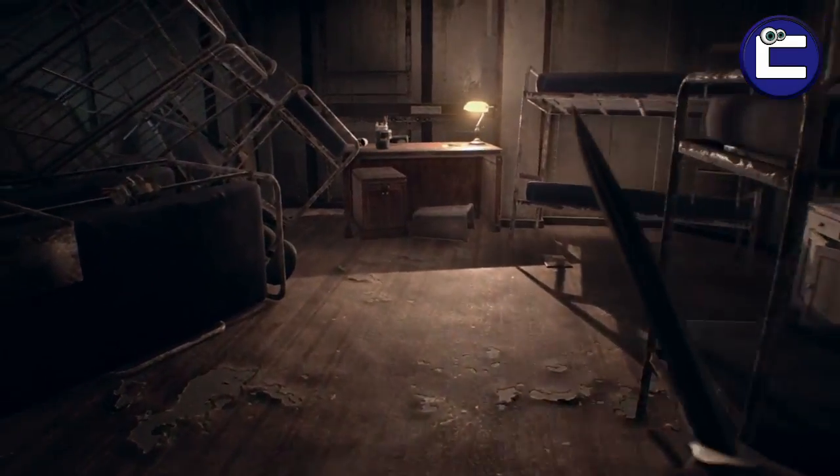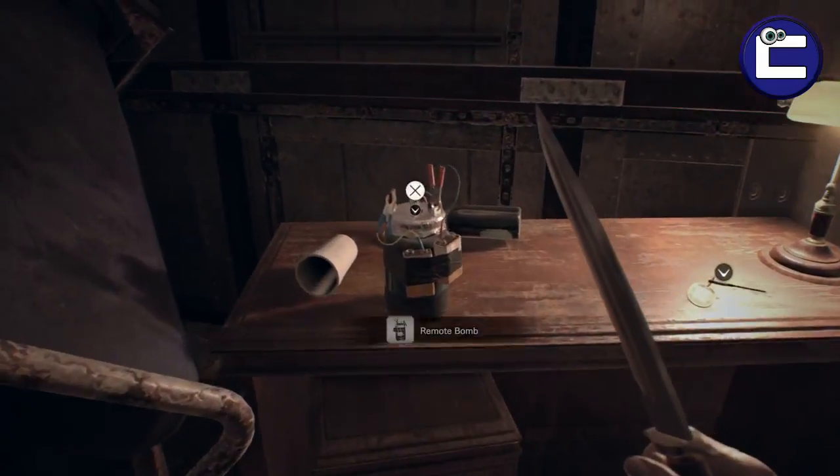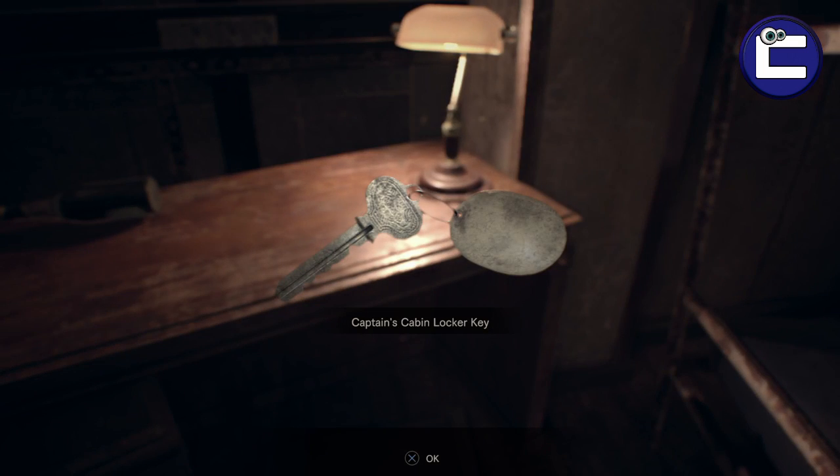Once you access this and go over to the desk in front of you, you'll notice here is the Captain's Cabin locker key.